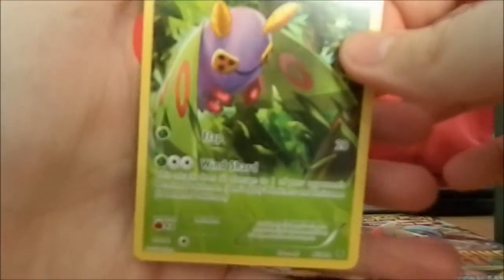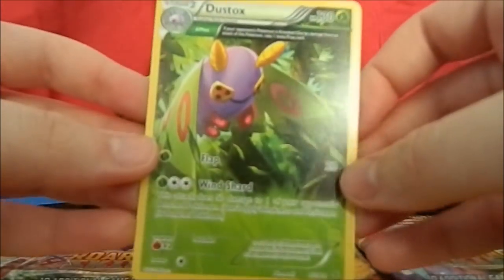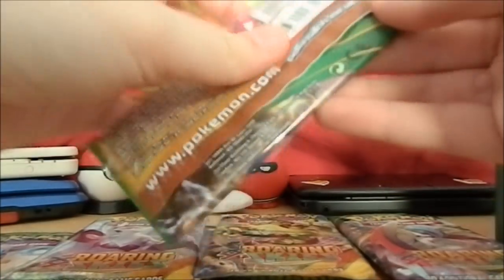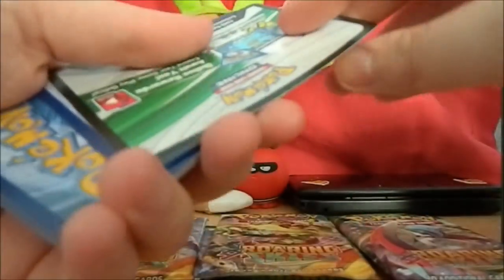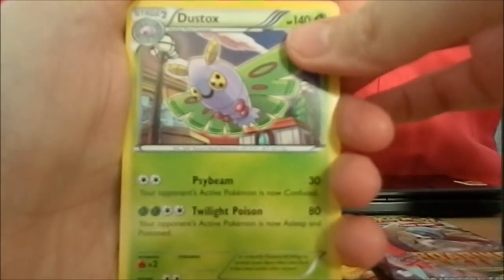We got a Dustox, and this is quite a new card design - I'm really happy to get one of these. That Hoothoot is really nice as well. I got a shiny Dustox - I believe it's called Oberin, yes Oberin the shiny Dustox. Alright, TCG code - enjoy guys! Next pack - oh speaking of Dustox, there's a normal Dustox card.